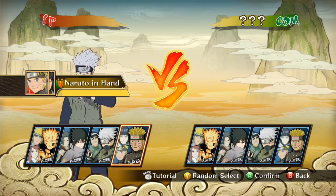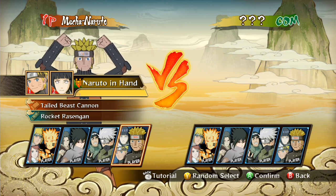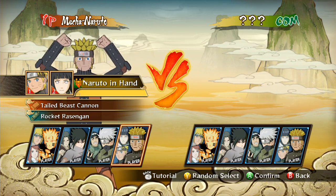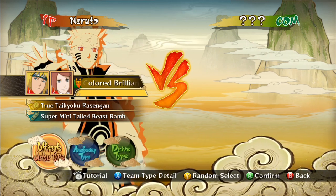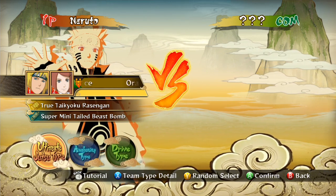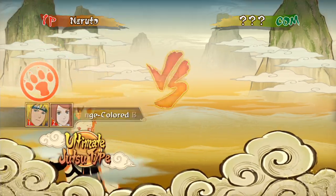So right now we've got our hands on the demo for this game. We've got four main sets of characters to choose from, each one with their own support team. So we're going to see if this is going to be any different from the previous Naruto games, which frankly have been more copy and paste than Call of Duty.